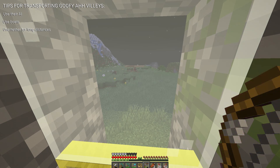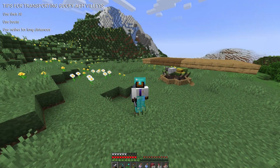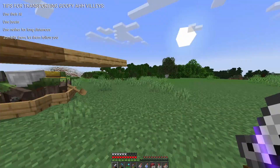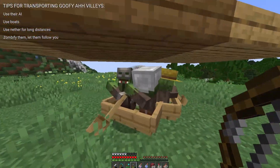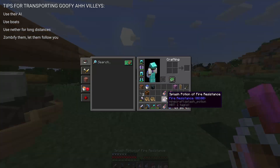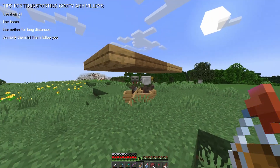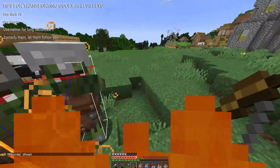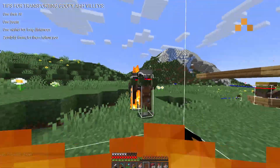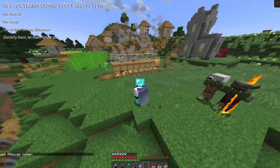Tip number four is one I don't see used very often, and it's actually just to zombify them. This method does require some preparation though, because you're going to want to be familiar with your route. Make sure there aren't any falls or rivers that the zombies could fall in, and prepare a spot to put them. Don't forget to cover them so they don't burn in the sun or their helmets don't break — zombie helmets can break. I use speed two splashes to make the process a little quicker.